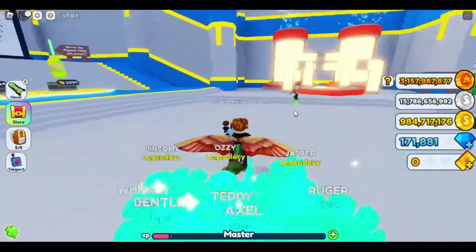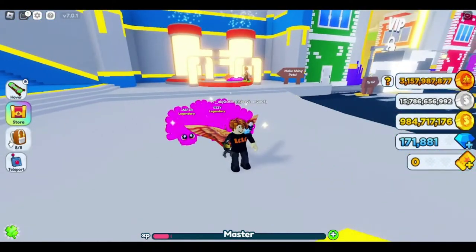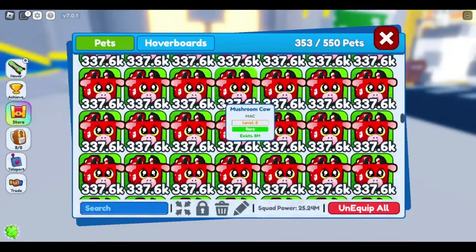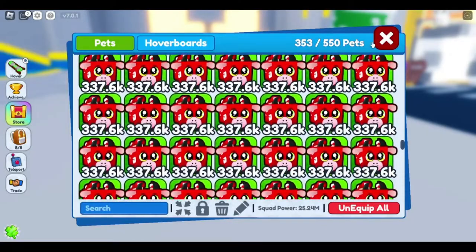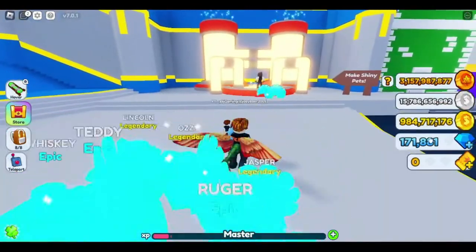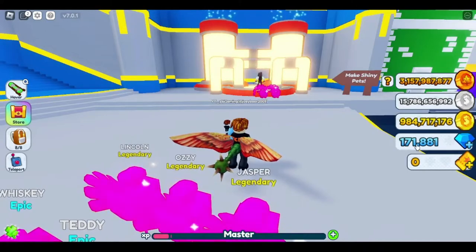Hey, what's going on everybody? Welcome back to another video here on the ZBJ Gaming YouTube channel. Today I've got an interesting thing - I want to see how many gems we can make by making a bunch of rainbow mushroom cows in the Thanksgiving event. Right now I have 171,000 gems, 881. I'm going to make some shinies, so let's hop into it.